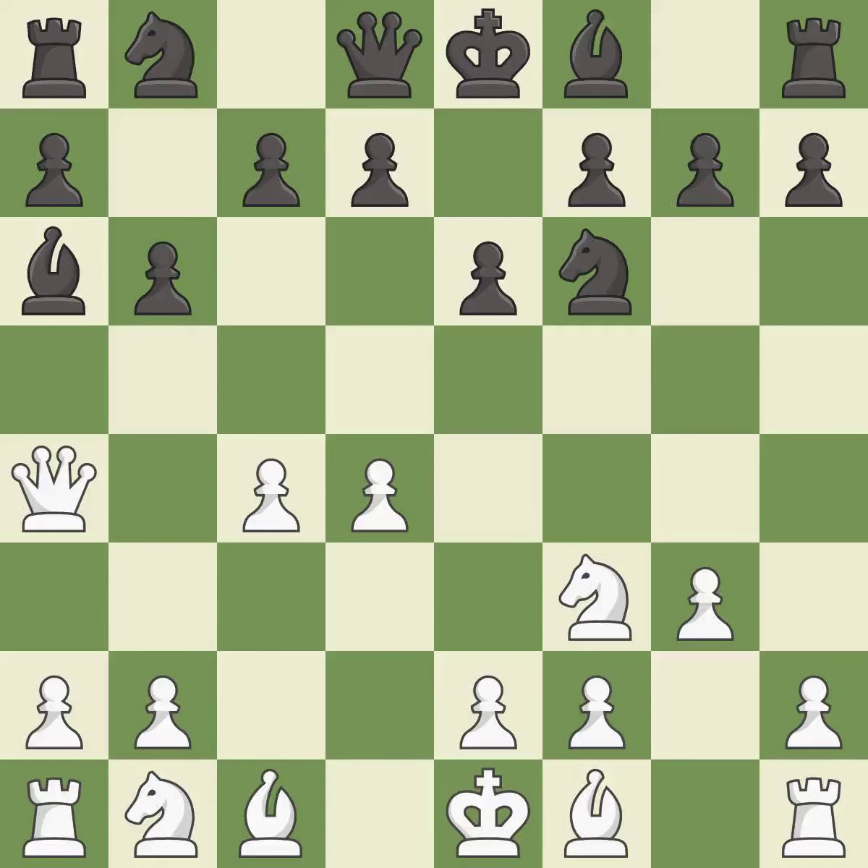QA4 develops the queen, defends the C4 pawn, and attacks the bishop on A6. This moves the bishop to a more active square, making it gain scope. This develops the bishop and gives it scope on the long diagonal. It is the last book move.